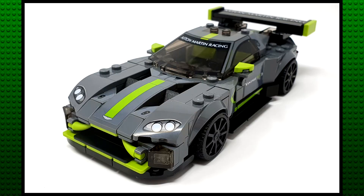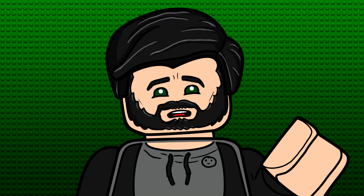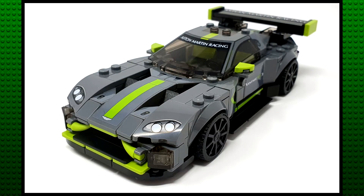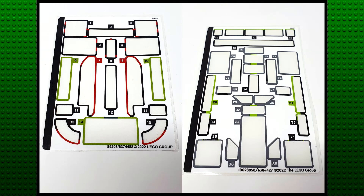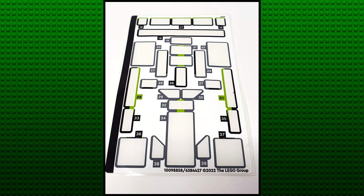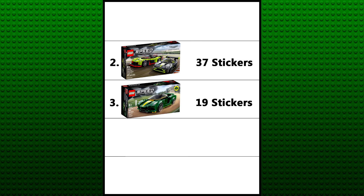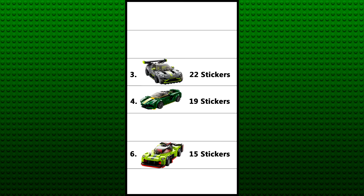The Vantage GT3 on the other hand was pretty much as conventional a build as Speed Champions gets, and didn't particularly amaze me at any point. Both to build and to look at, the Vantage is definitely the most boring car of this wave. This set uses 37 stickers total — 15 for the Valkyrie and 22 for the Vantage GT3. The total is the second highest sticker count this wave, but on an individual car basis, the Valkyrie is the second lowest and the Vantage is the fifth lowest, with three more than the Evaya earlier.